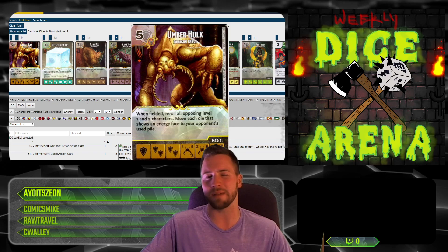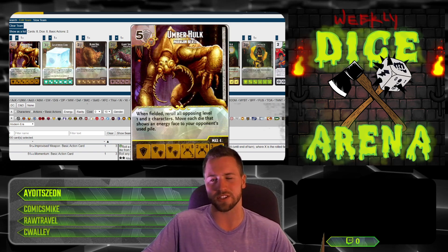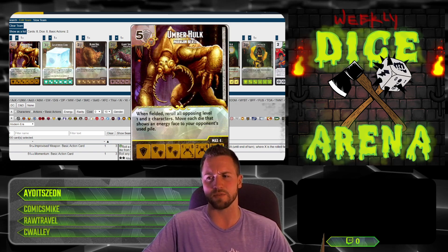Star of the Show — and I imagine I'm not the only one building around this card, it's super good. Rare Umberhulk, Winfield: reroll all opposing level 1 and level 2 characters. Move any die that shows energy to the used pile. That is so gross.